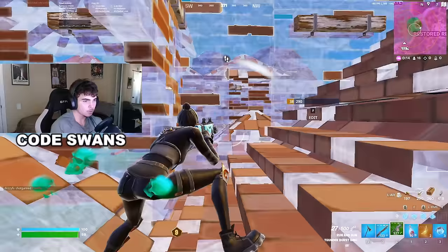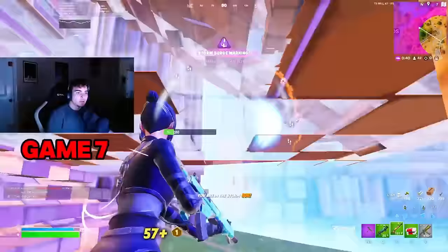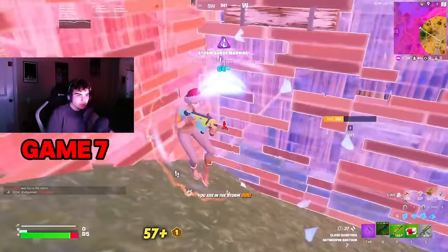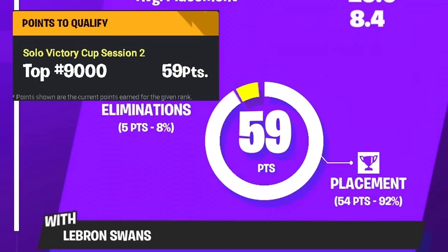So you're playing a cash cup, and it's your last game to get enough points to qualify for the finals. Everybody in this lobby is just a couple points away from getting through, and then boom — someone ends up in your box and your frames drop. There's nothing else you can do but look at your screen and think it wasn't even your fault. You're off by one point. Maybe if your frames didn't drop, you would have made it.